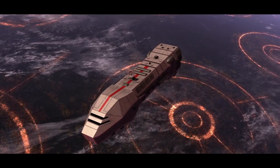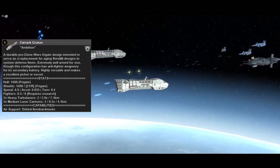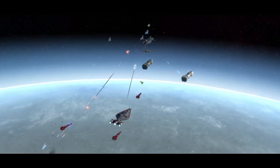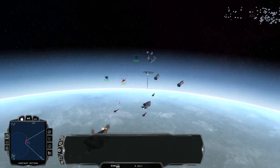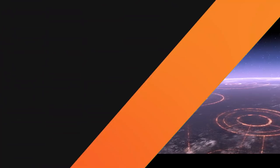Next up on the frigate list is the Carrack Cruiser. Matching these up with the Arquitens and the CR90 is a dream trio for both skirmish and galactic conquest. The Carrack Cruiser comes in at 1400 hull and 1400 shields, making it a much tankier ship compared to the Arquitens. It comes with two heavy turbo lasers and two medium laser cannons, making it much more effective on its own to take out structures like asteroids or small building structures. Because it is much tankier, it can be used as the front line for your Arquitens, your CR90, and possibly other ships like the Acclamator.